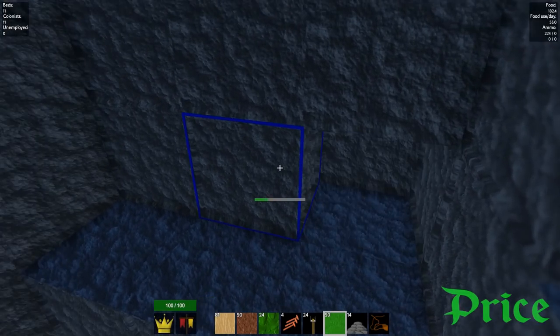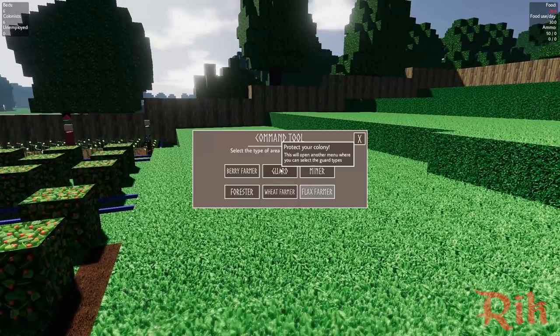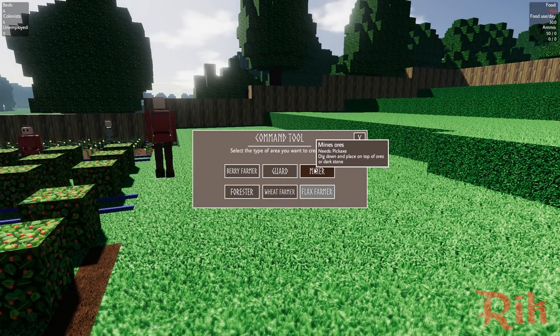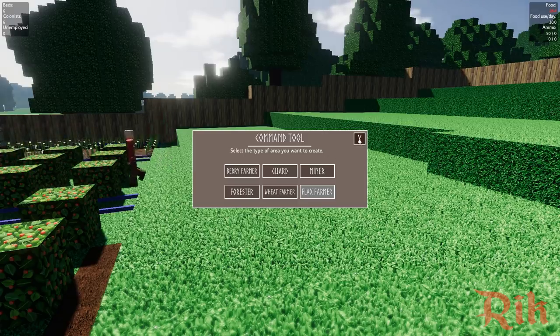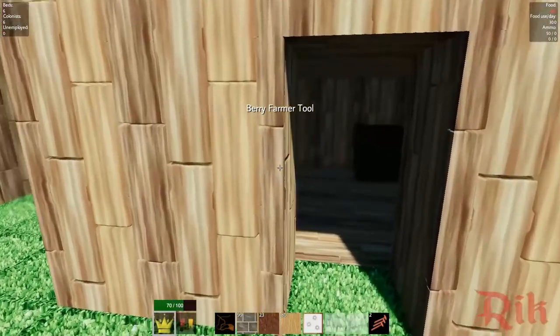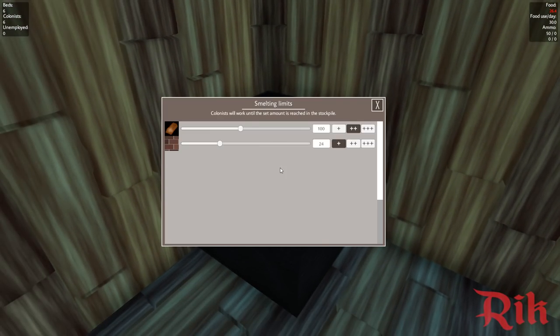Okay, so I'm going to set up a job for my furnace men. You just put it down and it's like the science job — they'll just go to it. But if you left-click on it, you'll see what the furnace can produce, like bronze bars for example. And you can set the amount that you always want. Oh, you can actually set the crafting priority. That's cool. It's set at 100.